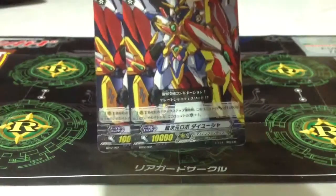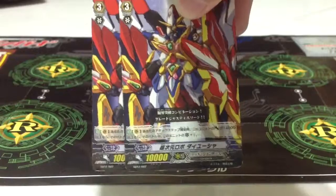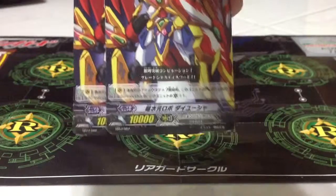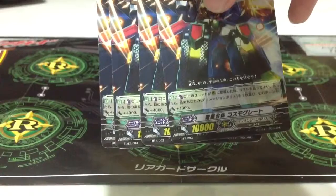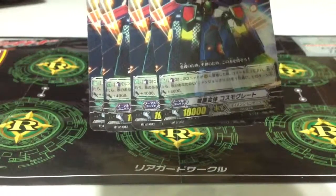Two Diyushas — this used to be a double rare in BT-3, but it's been downgraded to a common card. It's still a rather good effect: when the power is 14k or higher, plus 1 crit. For Cosmogrid, Counter Blast 2: when this unit is placed on the rear guard, choose 1 Dimension Robo and give it plus 4k.